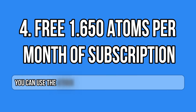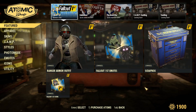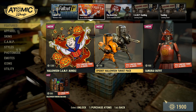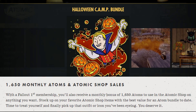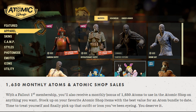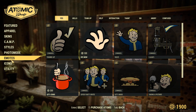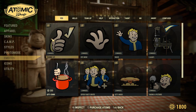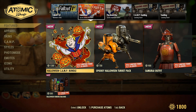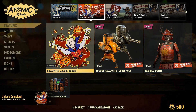This part is probably one of the most popular benefits. Every month of subscription gives you 1650 atoms. It kind of pays for itself since Bethesda and third-party websites sell 1000 atoms for 10 euros, and you get even more than that. So if you don't mind spending money in this game, this is not such a bad deal — you get more than you're paying just in atoms, not even counting the other benefits.